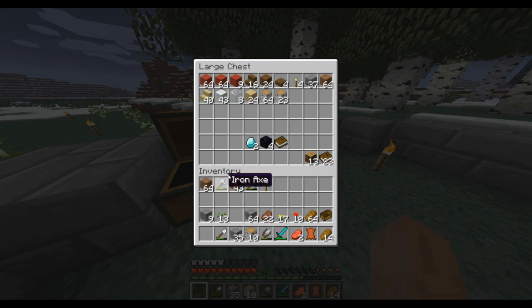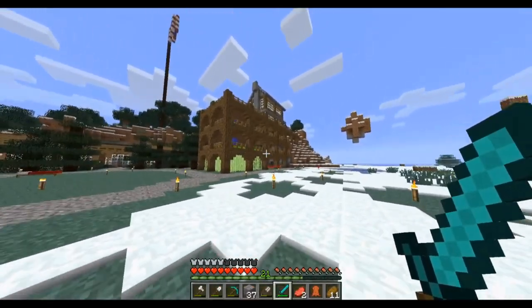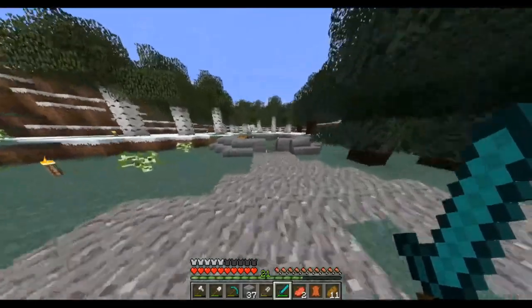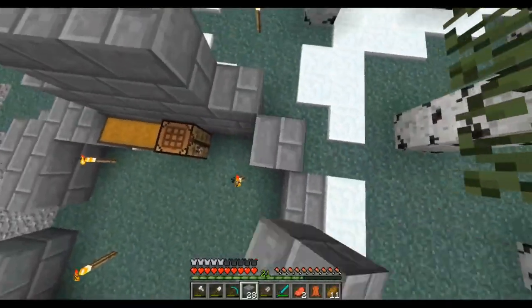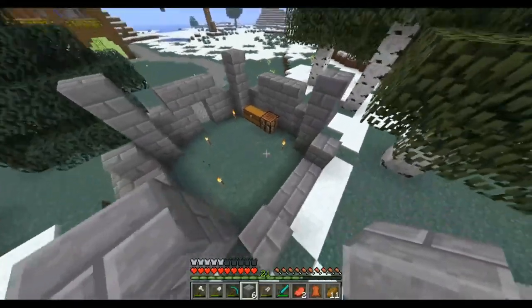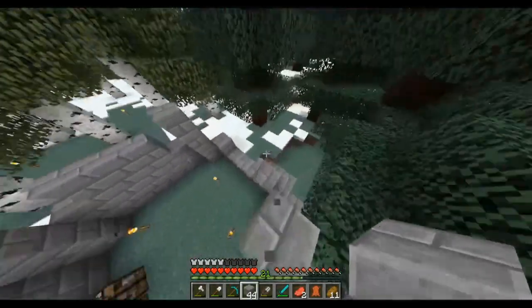I'm gonna clean out my inventory real quick. I chose this location and built a nice gravel path that leads to it and connects back around to the side of the farm, which looks pretty good. I have all this area to play with. I am a few blocks short - to be specific I am six blocks short, I just miscounted all my blocks.